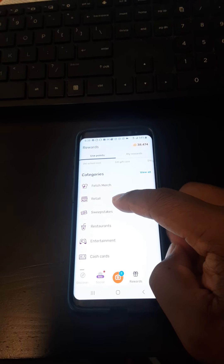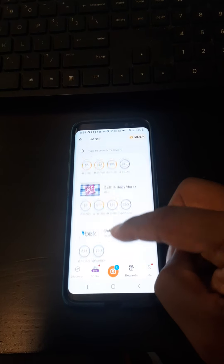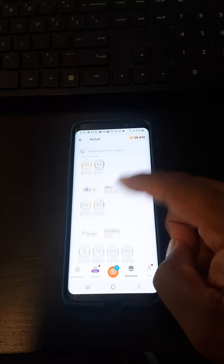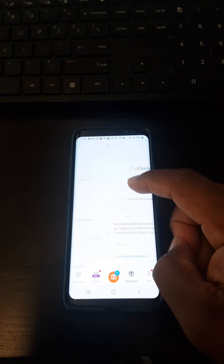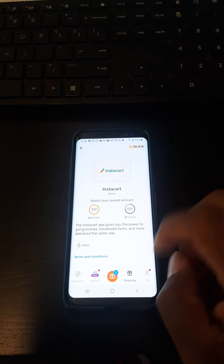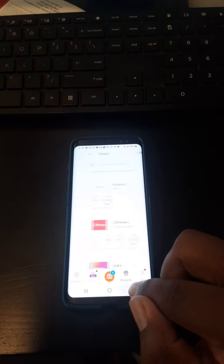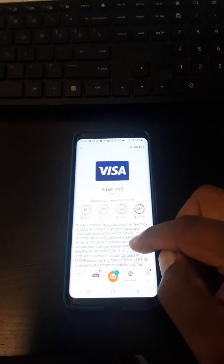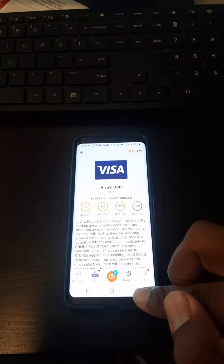Back to retail — that's eBay. For Instacart, I need 50,000 points. I'm just gonna save up to 50,000 points. What is CAS card? Oh, this is like a Visa — a real Visa.